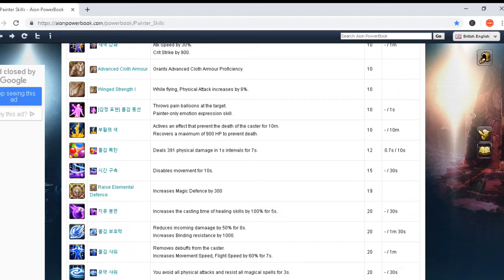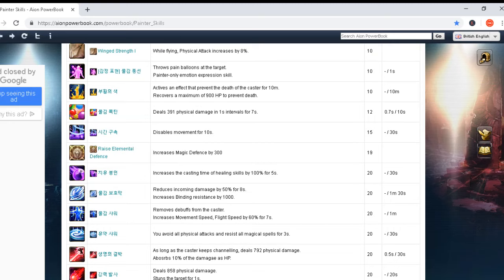However, you will see later that this death-prevention skill as a Daevanion skill looks really powerful — completely different numbers at the end of the list. Next skill: deals 395 physical damage in one-second intervals for seven seconds. Cast time is 0.7 seconds and cooldown is 10 seconds. This is an amazing DoT skill — a one-second interval lasting seven seconds is really nice.